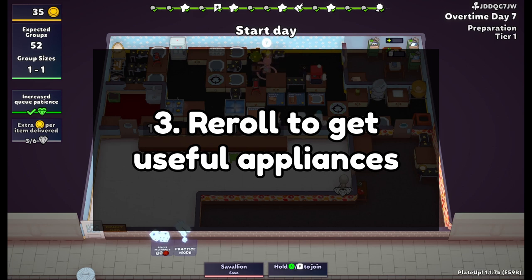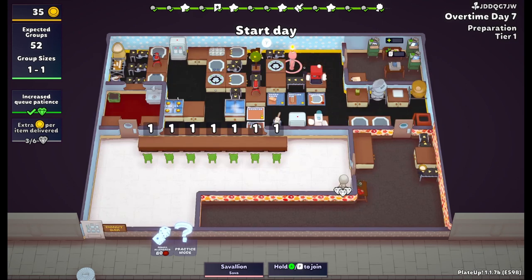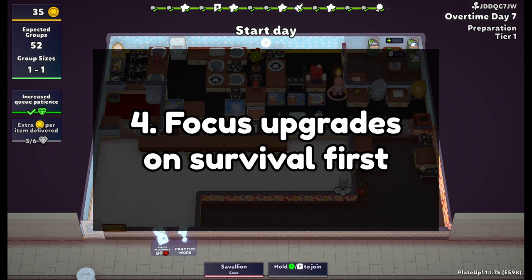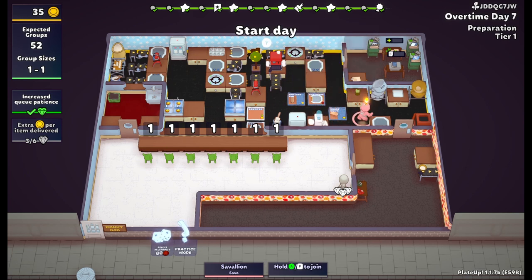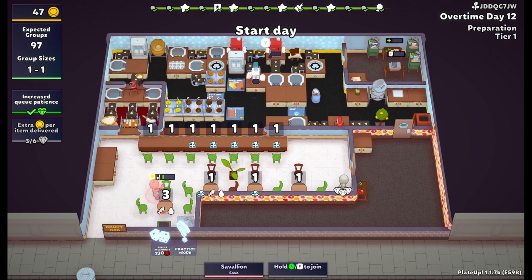Once I have the copying desk, I start with upgrades that are going to make filling orders easier immediately, not worrying as much about end game. This might be getting all the tables set up first so I can hold as many people as possible, and getting some coffee tables copied. For donuts specifically, getting a safety hob early is very important, because without one, every time you cook a donut you have to take the pot off the burner — it's super annoying and it wastes time, which can kill your run. An early portioner is also very good for all baked goods, since every baked good needs to be portioned at some point.